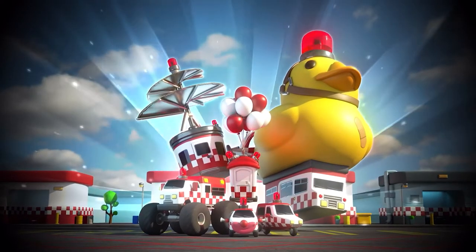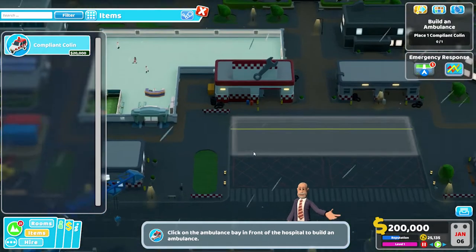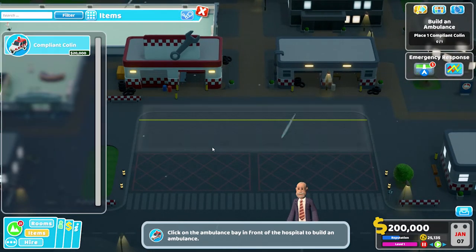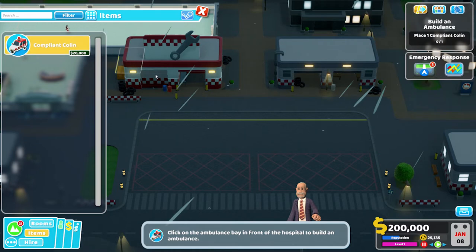You'll start with access to different ambulances as standard on each level included as part of the Speedy Recovery DLC pack. At each of these locations you'll be able to upgrade and unlock new ambulances to improve the rapid emergency service you're providing.